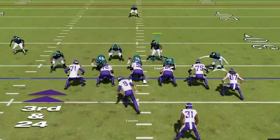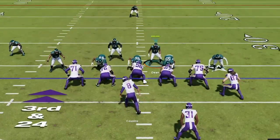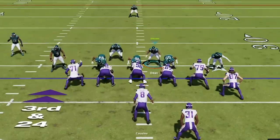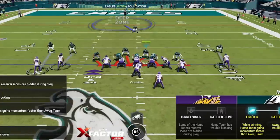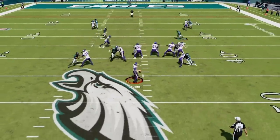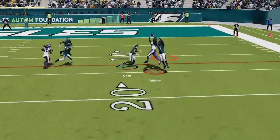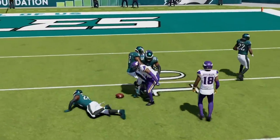But this guy doesn't know the meaning of quit. On 3rd and 24, we set up the saw blitz again. In this defense we have to base the line so receivers are covered. If I blitz all linebackers, I have to watch the tight end and running back myself, which is fine since he needs 24 yards and neither is likely to get that alone. This is a prevent situation anyway, and we get the turnover on downs.